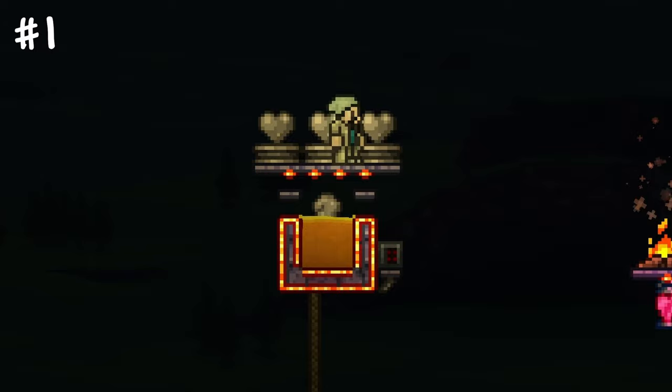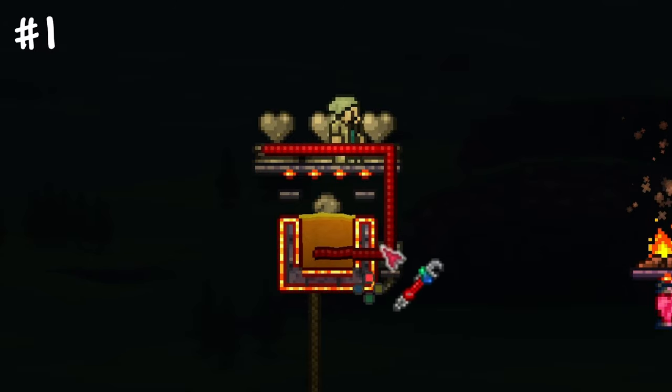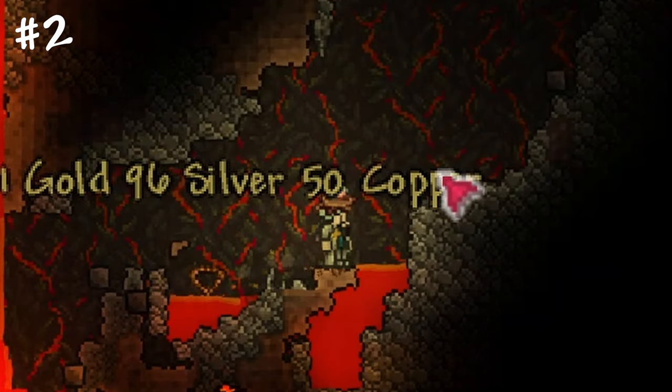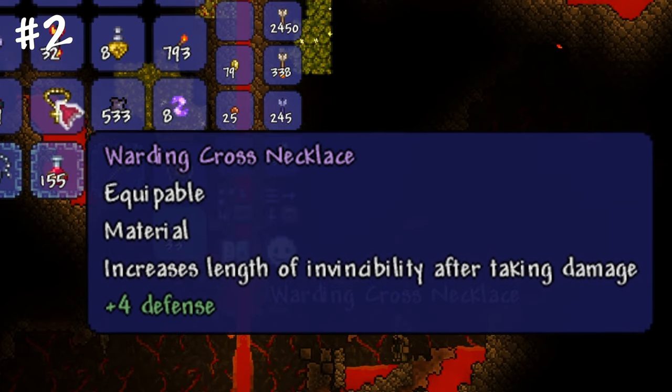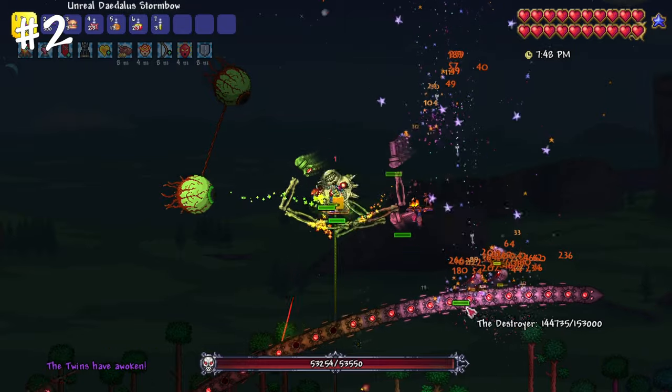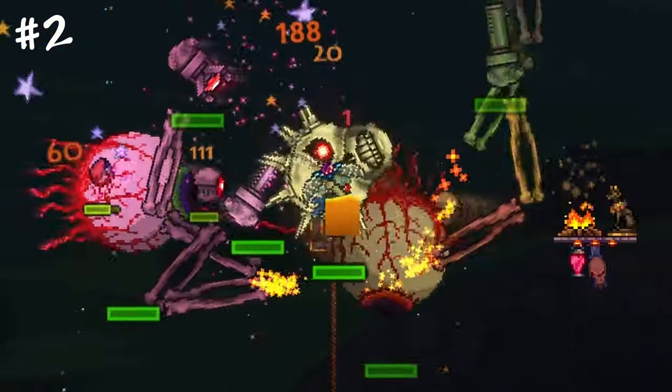With this mechanic, you'll be able to build this setup anywhere you want. The Cross Necklace is a hard mode must-have accessory that further enhances this setup by doubling your immunity frames. With this, you'll be able to easily handle all three mechanical bosses at once and much more.